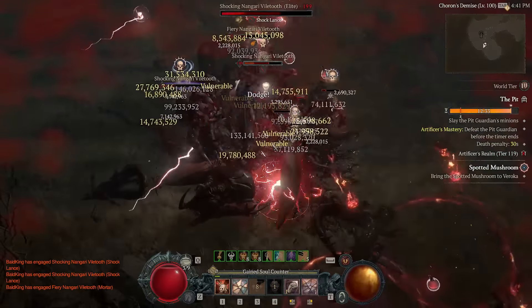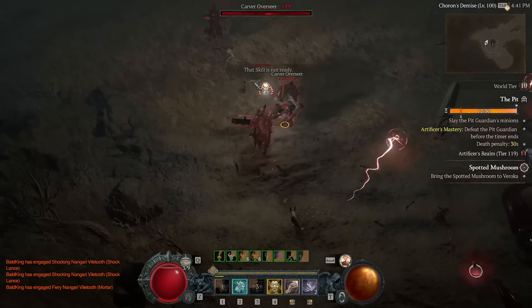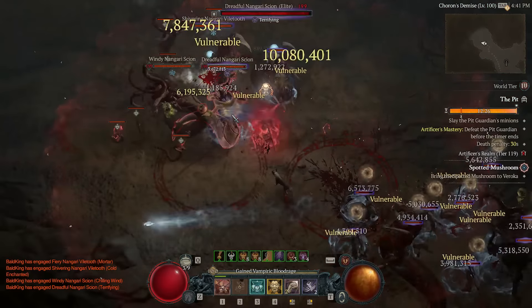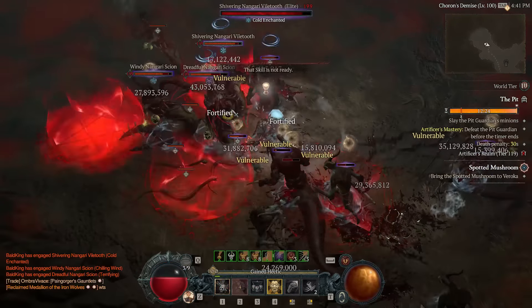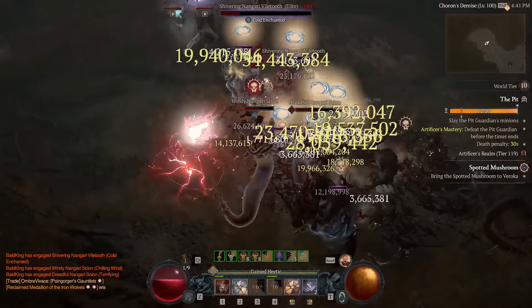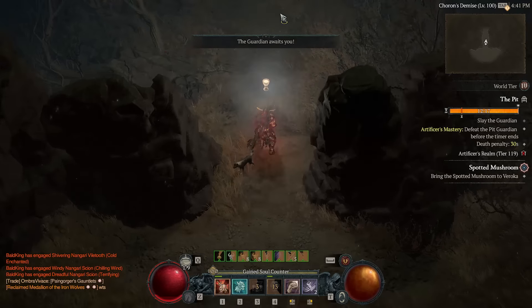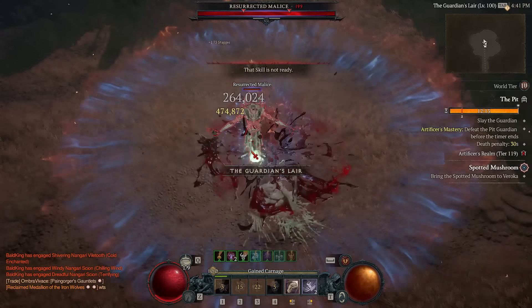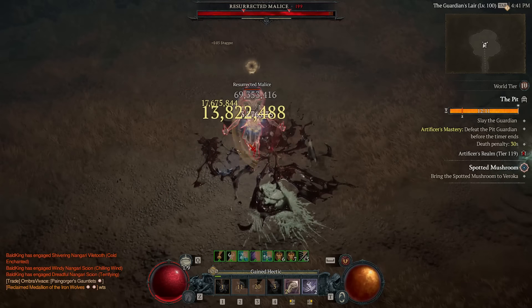Using Rupture can deal up to 7 billion damage despite sub-optimal gear. Using Gushing Wounds means we want to stack as much crit chance and attack speed as possible. Since we're using one-handers, we're gaining both crit chance and attack speed bonuses automatically for generating bleeds via Berserk Ripping.